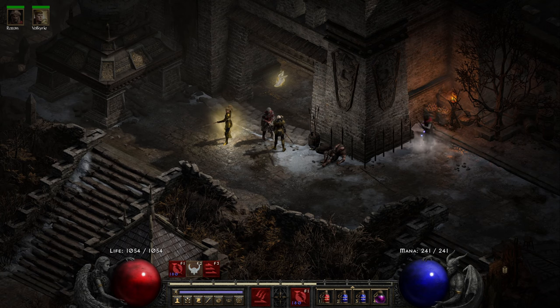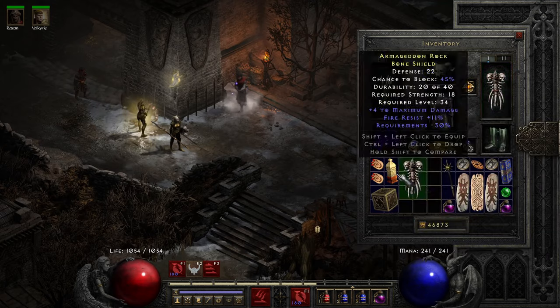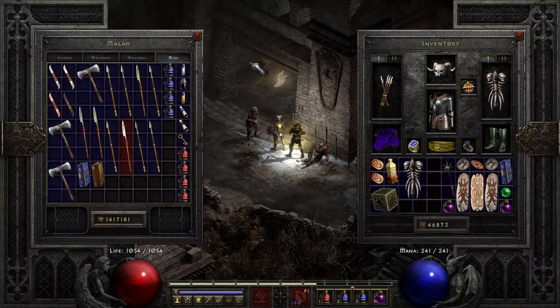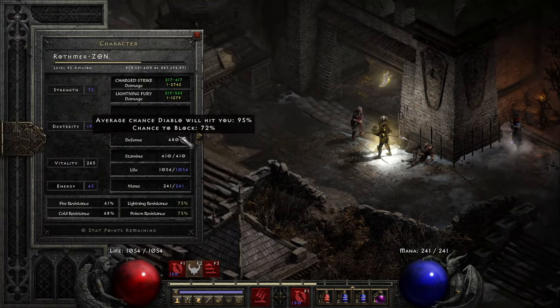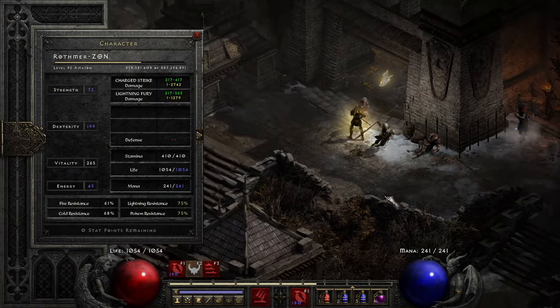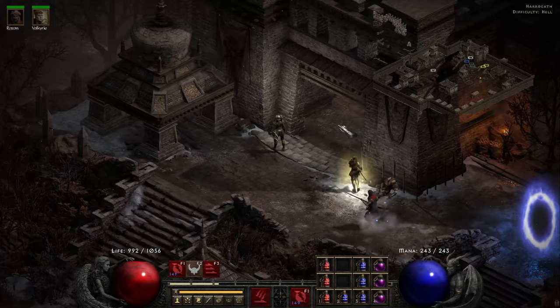If something drops it drops, if it doesn't it doesn't. We should be able to take Baal out with this gear as long as we level up a few more times, get a bit more HP, maybe a bit more dexterity so we have 75% block - that'd be ideal. Just got my first piece of Immortal King's gear - it dropped off Eldritch - quite a relatively rare drop. That's a good set, maybe I'll make a barbarian one day.